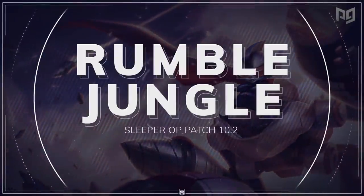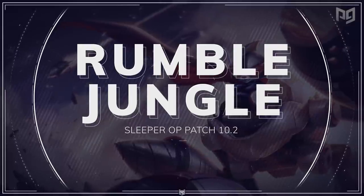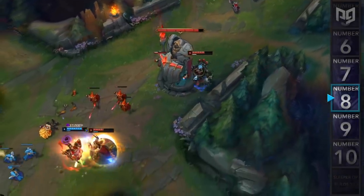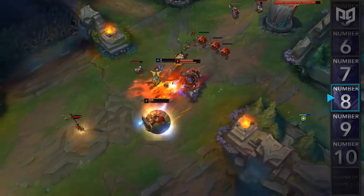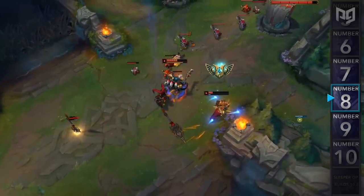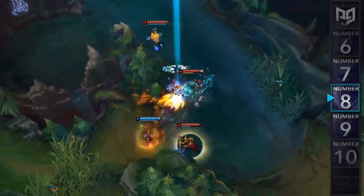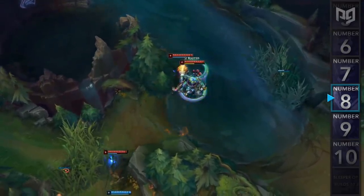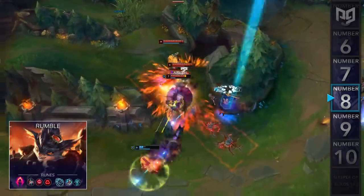Coming in at number 8, we have Rumble in the Jungle. This build used to see a lot of play during the early days of League of Legends — way back in early Season 3 — but recently it's been rising in popularity again. A lot of the meta junglers right now actually struggle against Rumble in the 1v1 and are often caught off guard by how strong he is. In addition to that, Rumble's greatest strength is his teamfight potential during dragon fights, which are vital to winning more games.